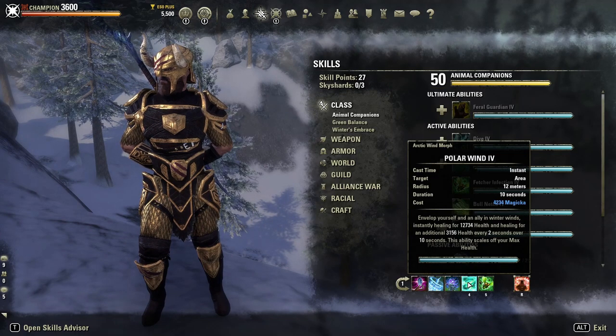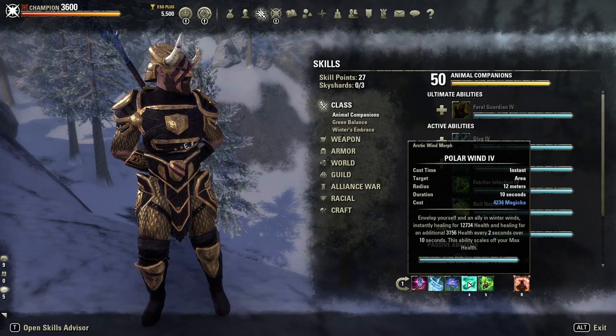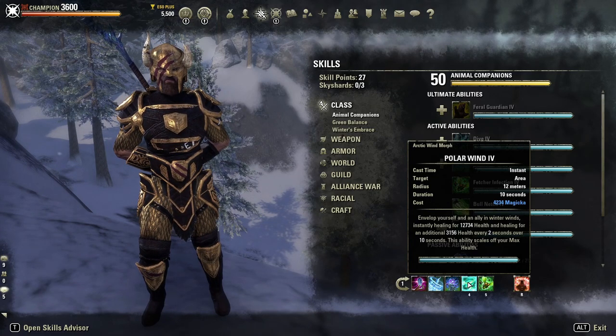The next skill is Polar Wind, and this is a huge healing skill. It's going to heal you for 12,734 plus heal an ally, and it's going to heal over time. It scales off Max Health, so if you wanted to stack Max Health higher to get a bigger heal, you could. It's really nice that it heals somebody else as well — it's just a really, really good healing skill. It's had a few changes over the past few patches but it's still great because it scales with Max Health.